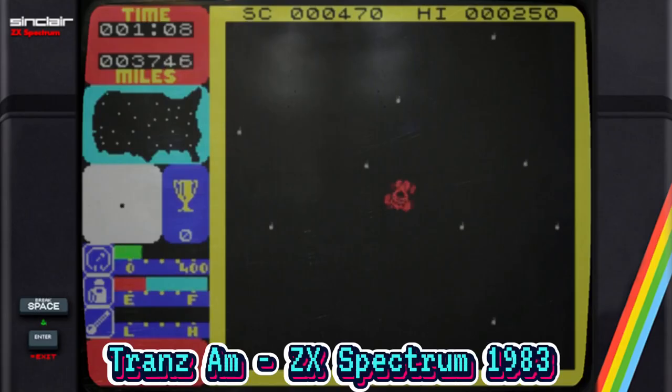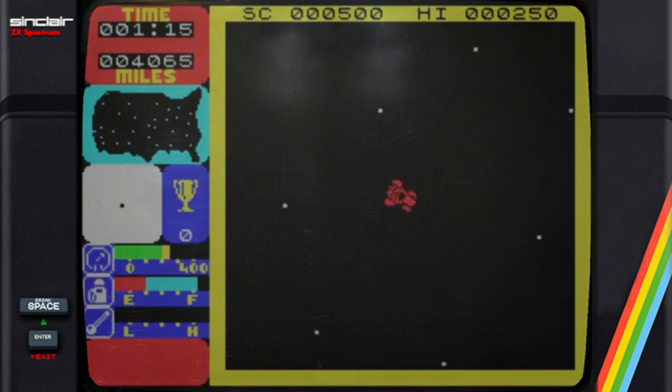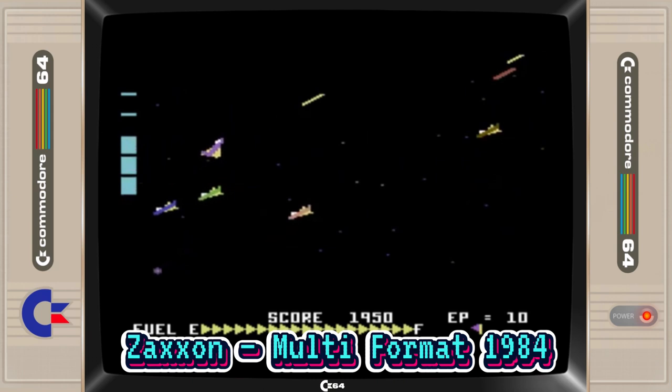Sadly, only ever released for the ZX Spectrum, this web runner clone is equal to 600 times the area visible on screen at any one moment. The player drives a red racing car to collect eight gold cups whilst being chased by rival black cars that will attempt to crash into him. It's also necessary to refuel at any given opportunity, with the display showing a map of America marking towns containing petrol stations and indicating the position of the red car. An absolute triumph when you consider it was all crammed into 16k.